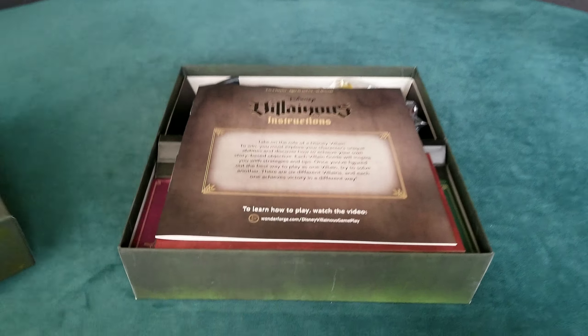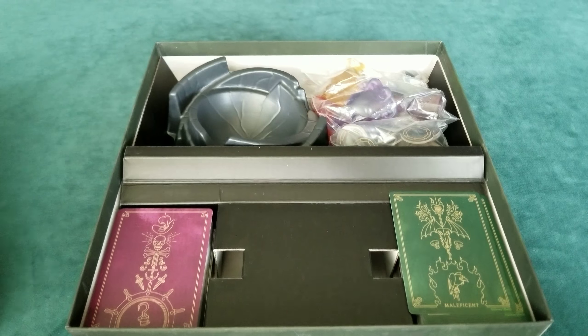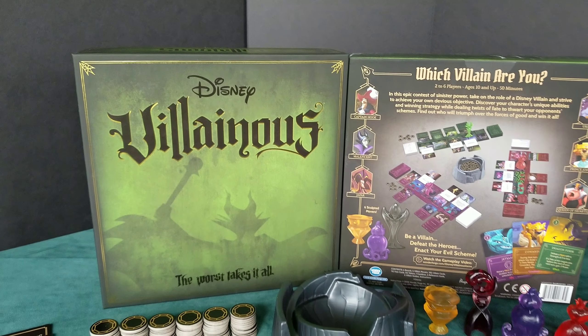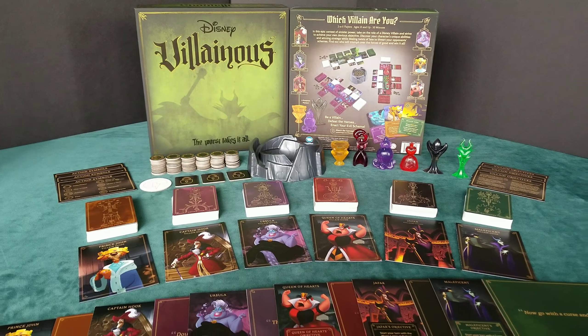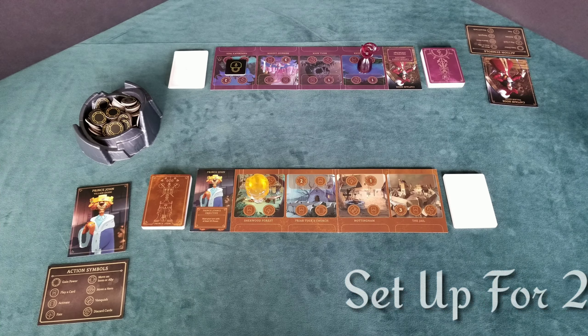Hello, welcome to Games Off the Shelf. I'm Steve, and today we're looking at Disney Villainous. Disney Villainous is from Wonderforge and is for two to six players, plays in about 50 minutes, and is for ages 10 and up. Take on the role of a Disney villain — to win, you must explore your character's unique abilities and discover how to achieve your own story-based objective.